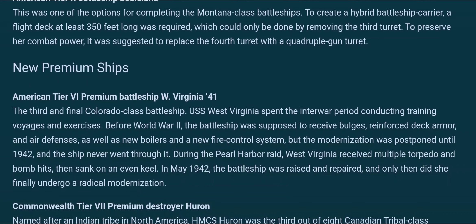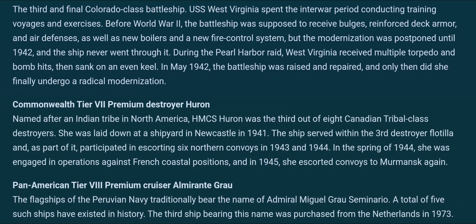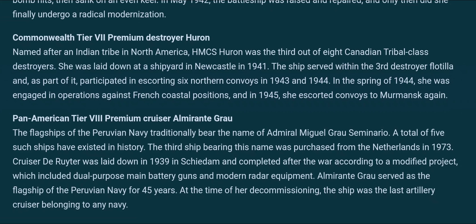For new premium ships, we get a 1941 West Virginia at tier 6. The West Virginia at tier 7 is the post-Pearl Harbor refit, so this tier 6 would be the pre-Pearl Harbor version — that makes sense. We get a Tribal class destroyer from Canada at tier 7 — we'll see if that's any good. We get the Almirante Grau at tier 8 premium, which is essentially the De Ruyter but as a Pan-American ship — interesting to see what ship skills we're getting, and there's definitely some history behind that name.